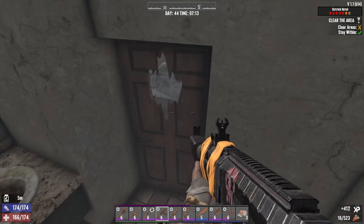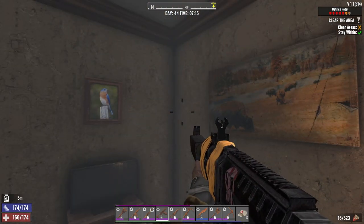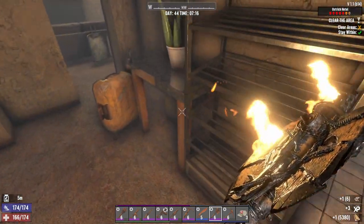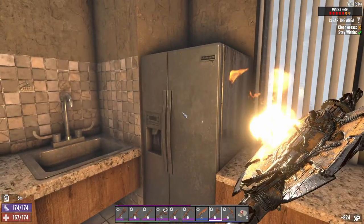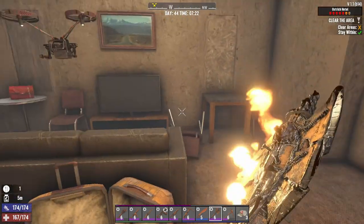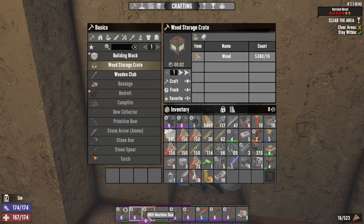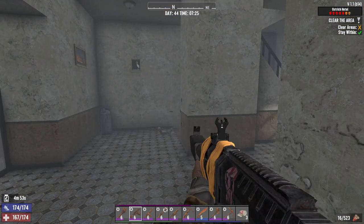It's weird that you have an office chair in here but it is what it is. I think we cleared this room. We should check these things just in case there's a safe behind them. Coffee grounds — we'll leave. I guess we could eat the blueberries. We're starting to fill up already. I'm gonna switch this shotgun to slot number 2 just to make it easy for me to get to, because I want to use it.